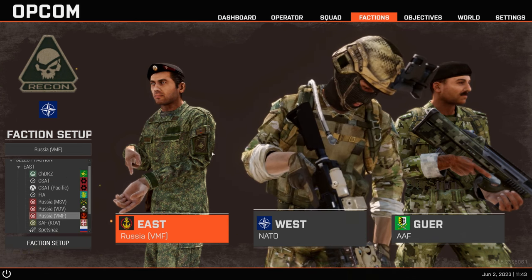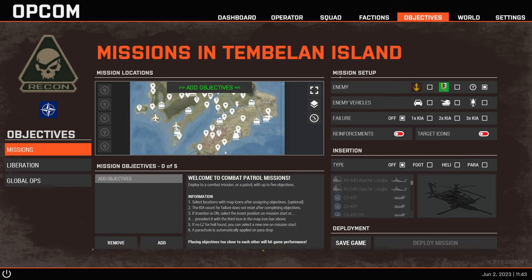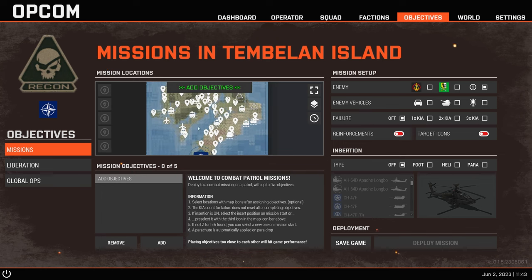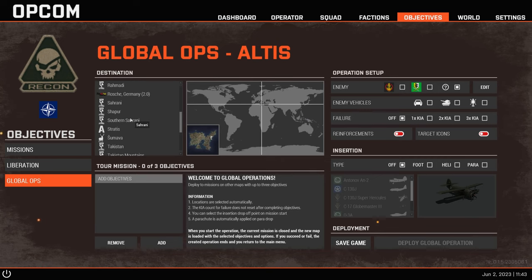I'll leave the enemy faction set to Russia VMF and go to the Objectives tab - this is where all the magic happens. It works with almost any map in the workshop, which is fantastic. It finds places where it can create missions. You can have up to five objectives. You can play Liberation mode - where part of the island is occupied and you take it back step by step - or Global Ops, the most interesting one, where each objective is on a different map.